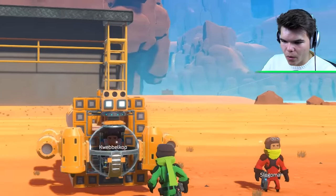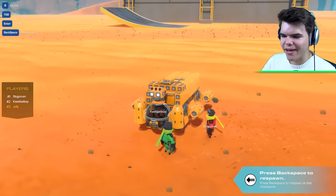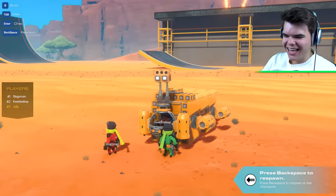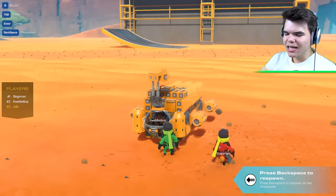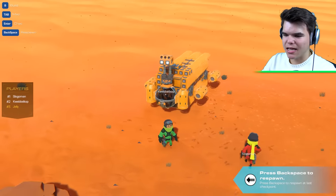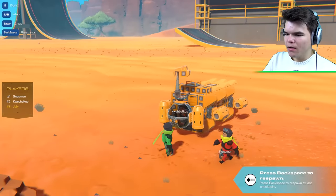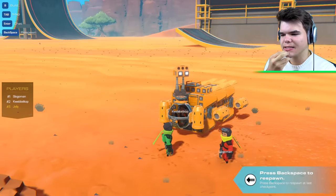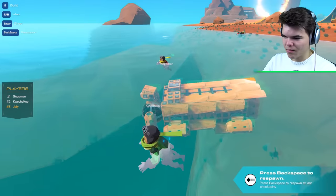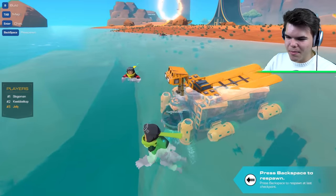Over here we have some beautiful underwater thrusters - some pointing up, some pointing down, left, right. If I get in I can show you. You can see the buoyancy stuff - let's go underwater, let's go above water! It wouldn't be a submarine without... I love it! It's like a little camera. It's got a stick and lights on there, so if you're really deep underwater you can always see something.